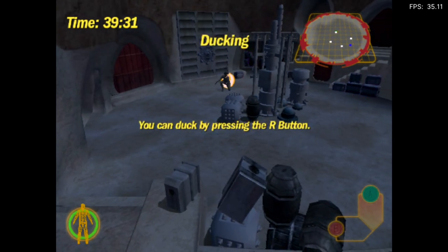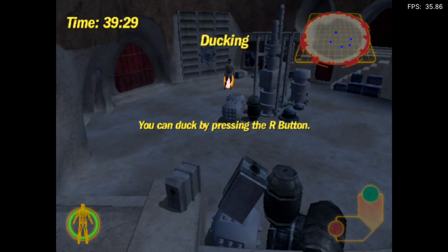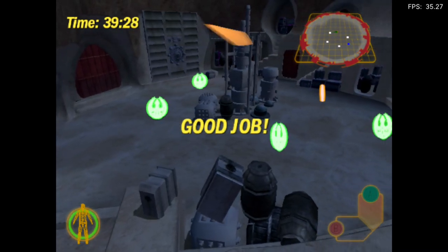You can duck by pressing the R button. Try it now. Good job.